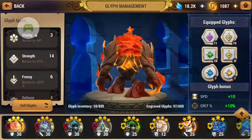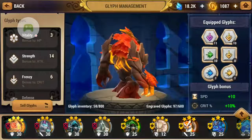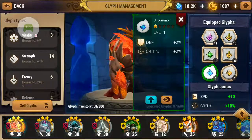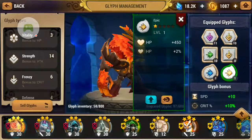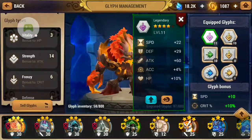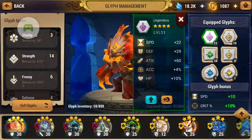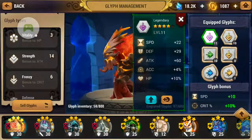From here you can see there are four varieties. I don't have the most common one, which is the white color one, but I have the other three rarities here: the blue one, which is uncommon; the green one, which is rare; yellow, which is epic; and the most rare glyph, which is the purple one — legendary. The difference between these rarities is the main stat they provide to your creatures. The rarer the glyph, the higher the base stat it provides for your creature.